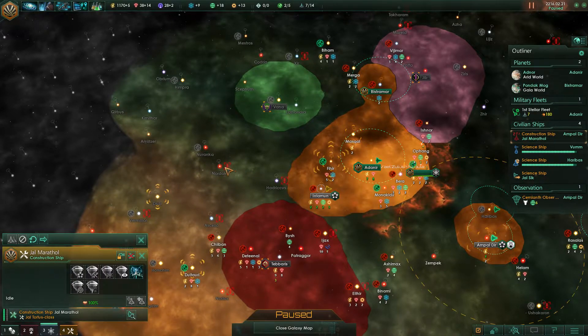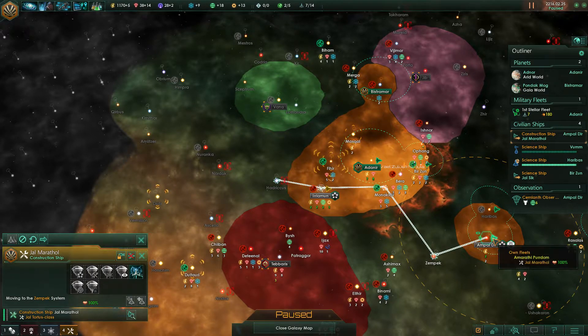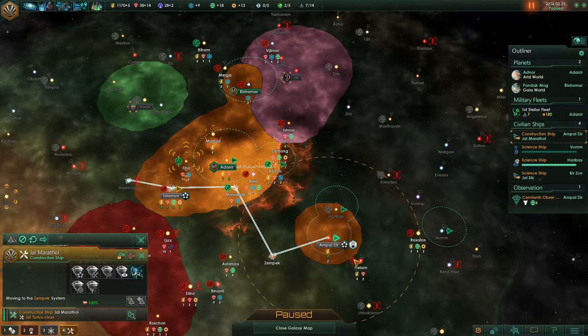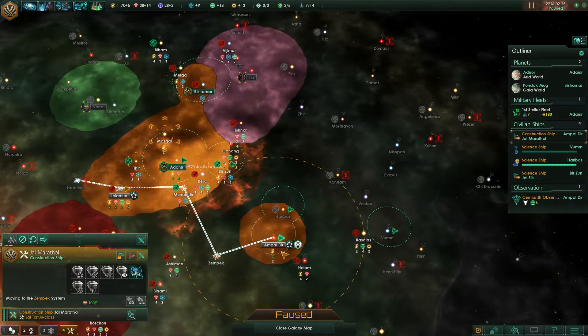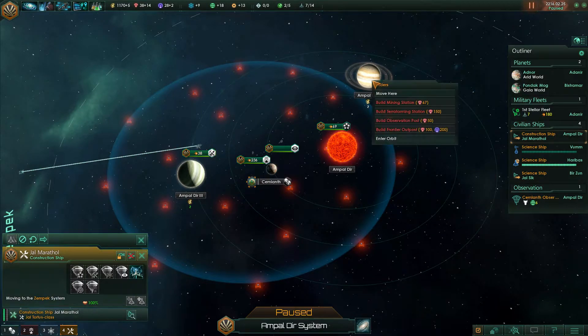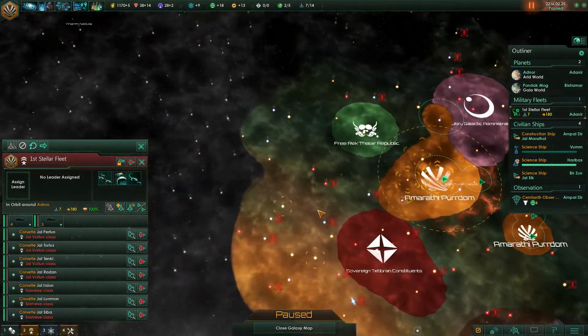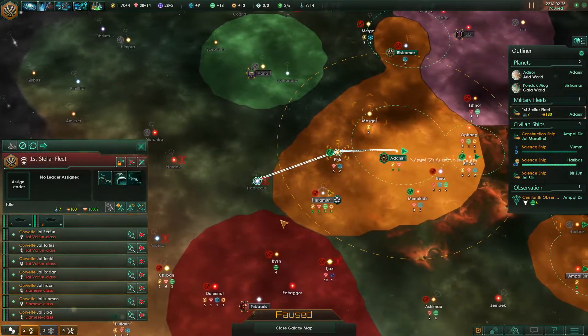Let's send my ships — there's still the alien menace here. I don't know exactly what these are, but let's go check. Cancel that — you guys, let's go get our asses handed by these guys.